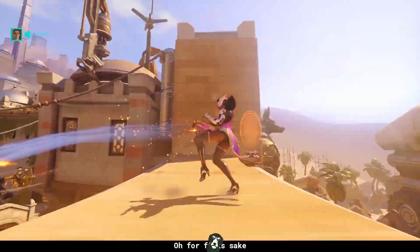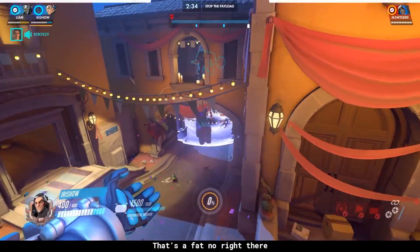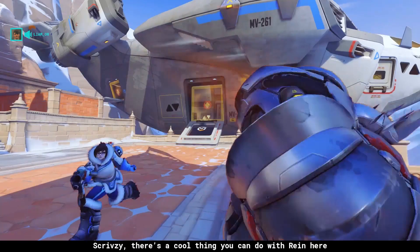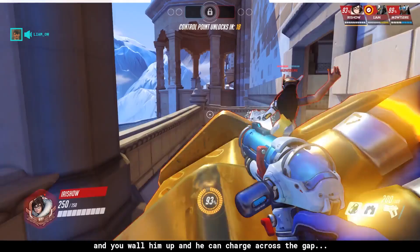You could simply run on top and DM him, and you can charge on the front-up. You can also get the Rhyne over there and charge back behind. The cool thing you can do with Rhyne here is if you TP him from the left side onto the Mega, then wall him up and he can charge across the gap with Rhyne in the backline.